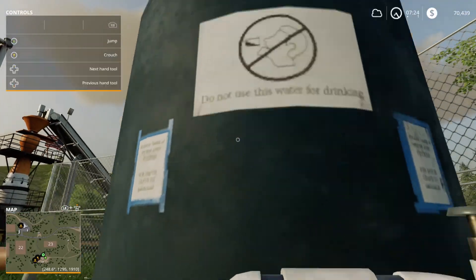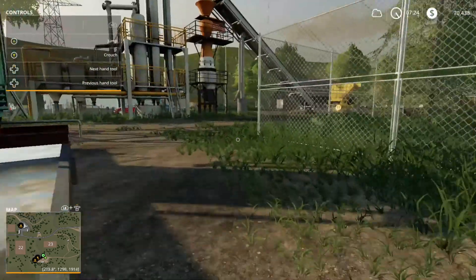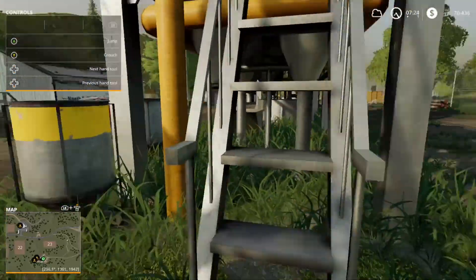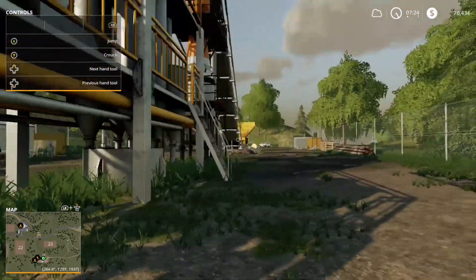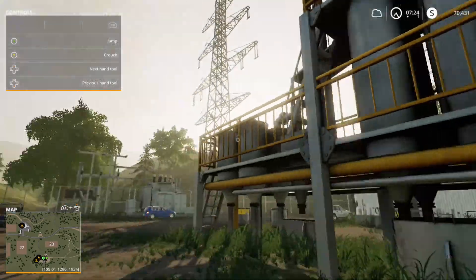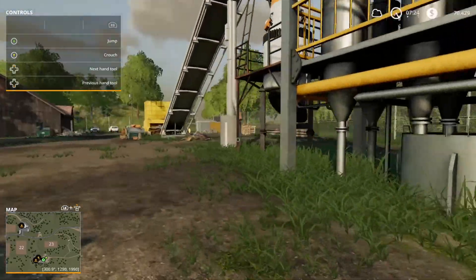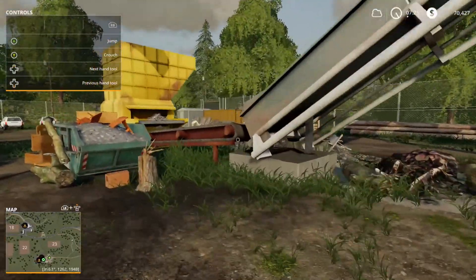It says do not use this water for drinking. Okay, so I'm going to break rule number one and use it for drinking. Here is a biomass plant — I'm guessing this is where I can drop off wood chippings, possibly. Is this where I can drop off wood, or is this where I can drop off wood chips?